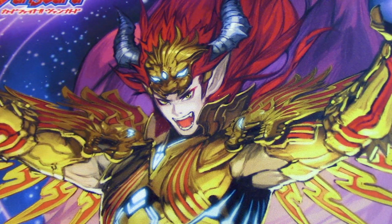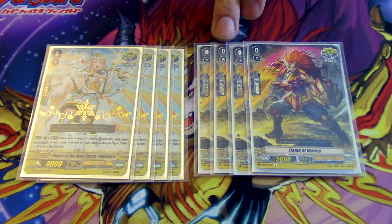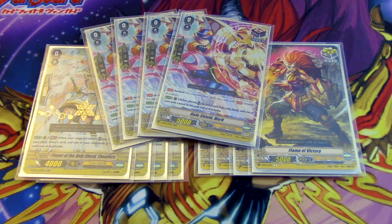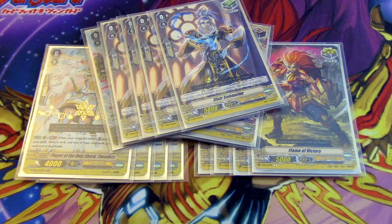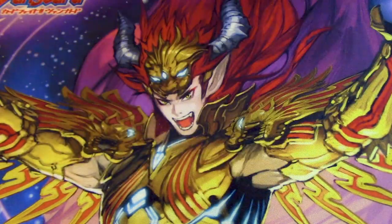Triggers are pretty simple — crits win games. We run four copies of the crit with the skill, four copies of Flame of Victory, four draws because there's no reason to run grade one PGs even though there's space, and four V-series heals for the 10k triggers. It's a simple trigger lineup: eight crits, four draws, four heals.